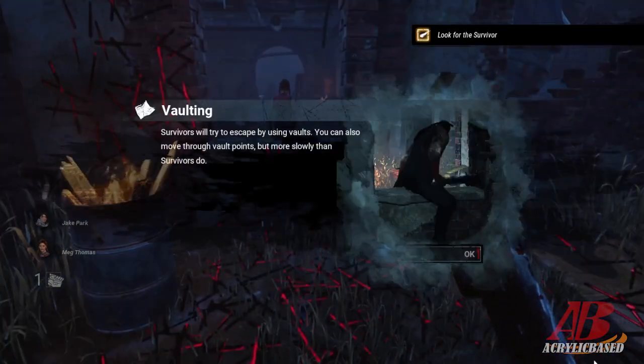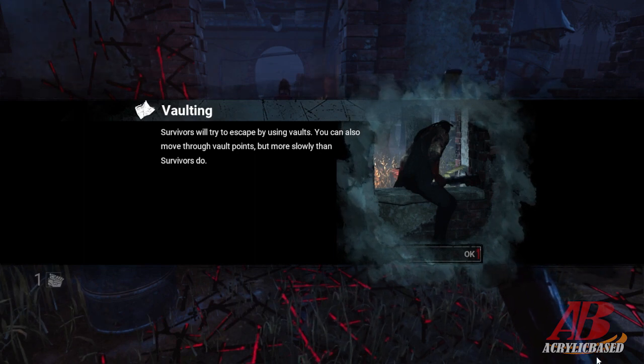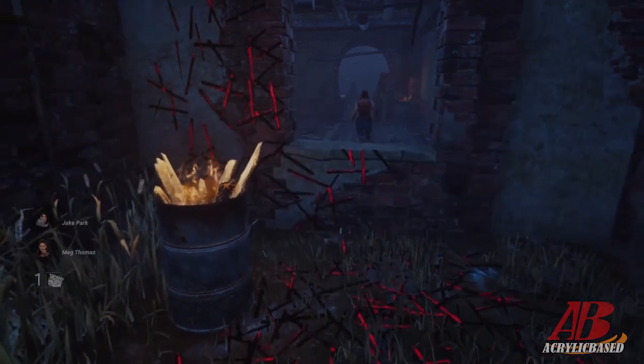I see you! Survivors will try to escape using vaults. You can also move through vaulting points, but more slowly than survivors do. I guess that's okay.